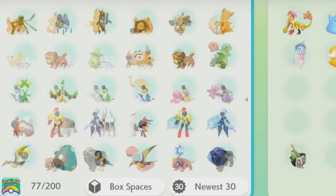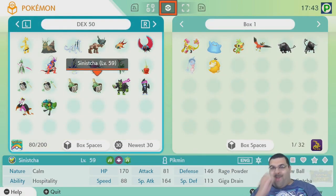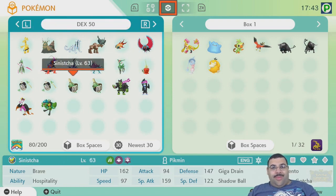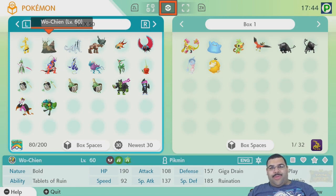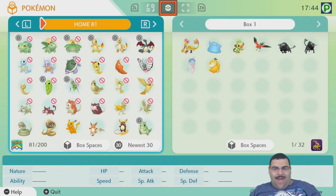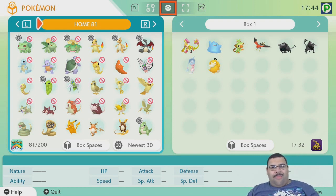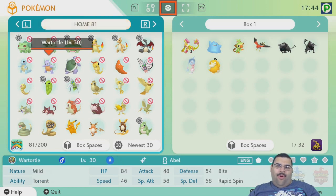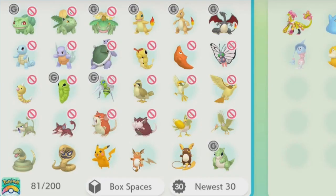I do Gigantamax forms separately. So that is the Living Pokedex - one of every entry. We'll get to see the Indigo Disc additions, and they probably won't fill the rest of box 50, but we'll see. Next up is the Shiny Living Pokedex. Unlike the normal one, the Shiny Living Dex only requires one of each species and regional variant. There are some holes I need to reorganize, but this is my Shiny Living Pokedex up to this point.